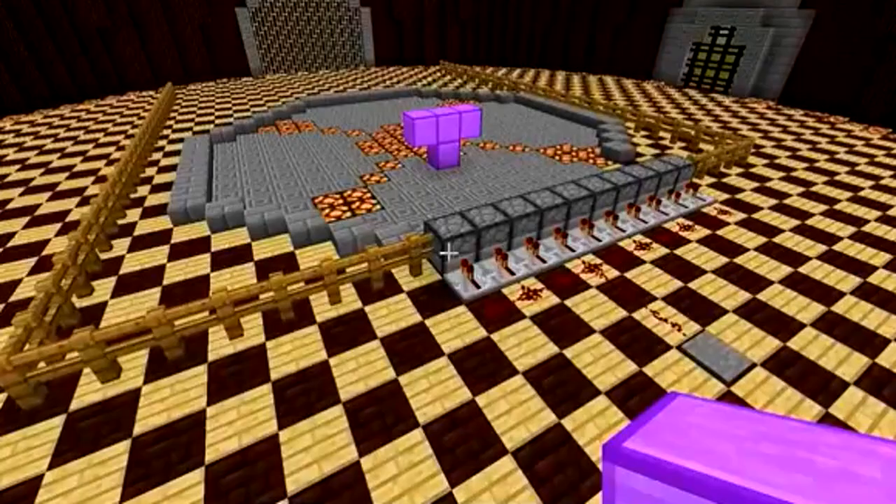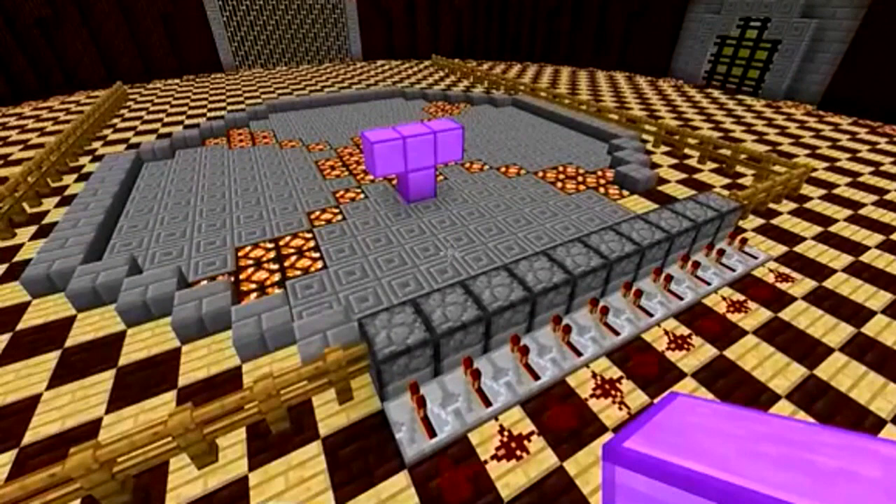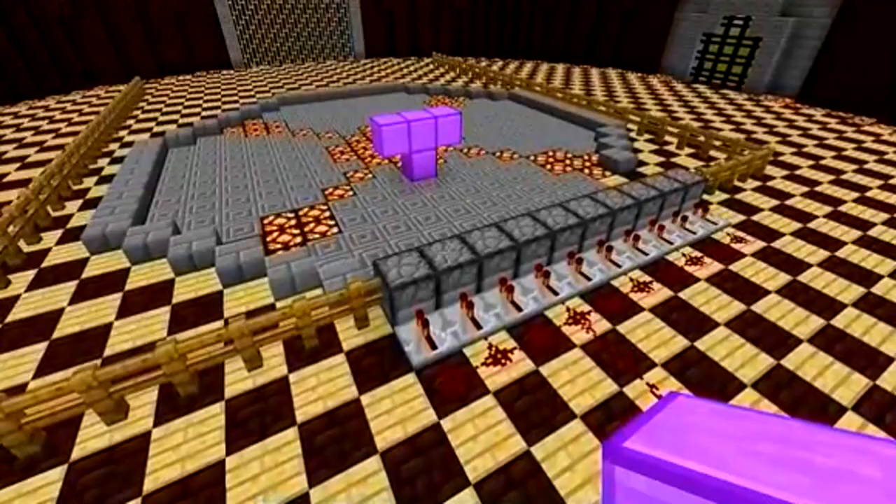What's going on guys, it's Pat and welcome back to another Minecraft video. This time it's gonna be a mob battle, but you're probably wondering - Pat, what the hell have you done to the arena? I built this contraption to try to keep all the mobs together, because today guys is a special day - it's gonna be a three-way fight. We've done a couple and you really seem to enjoy them, so I figured we'd try it once again.